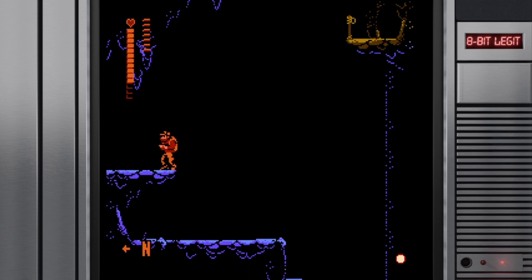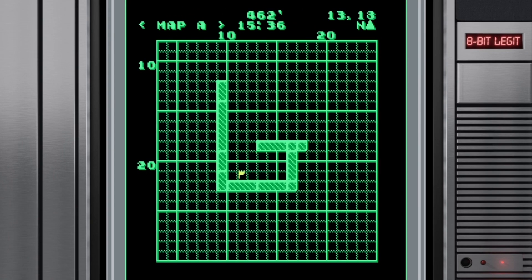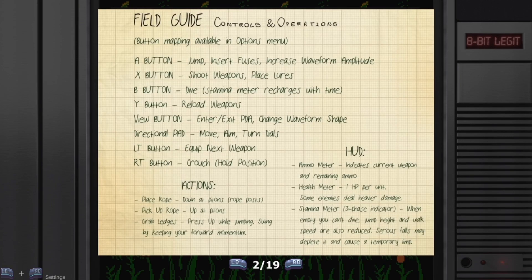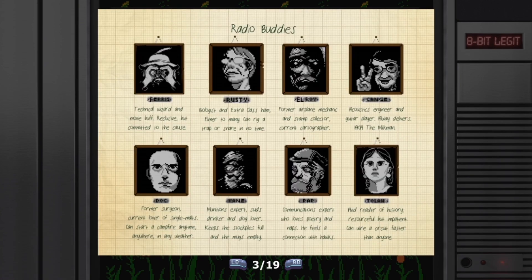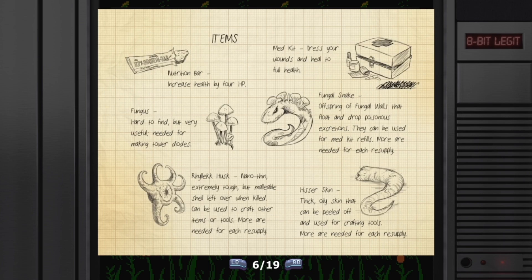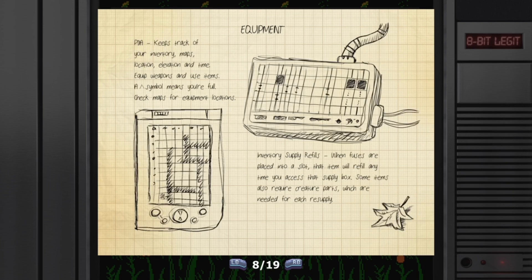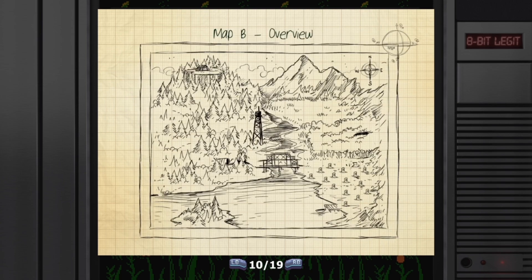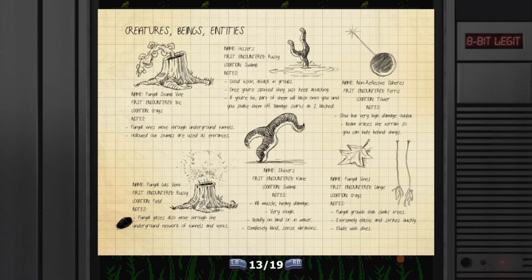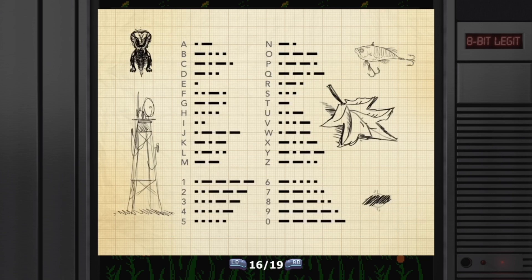This game doesn't hold your hand, but it does have a lot to inform you on what you need to do. One thing that will help is a digital manual — I highly suggest pulling it up when you first start. It has controls, items, other weapons, enemy descriptions, a hand-drawn map you can access through your item menu, and a Morse code translator, because you'll come across radios that you'll need to input Morse code into.